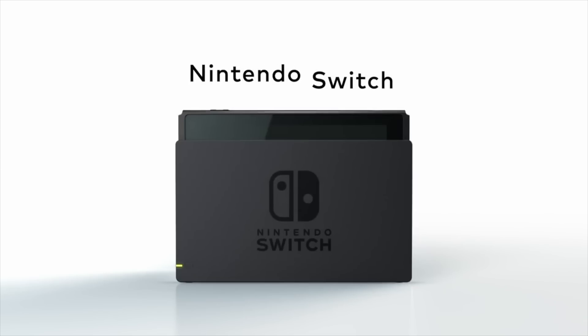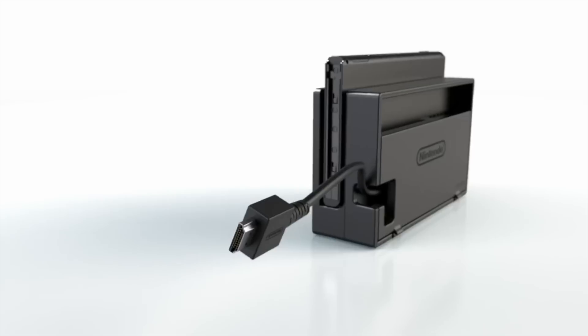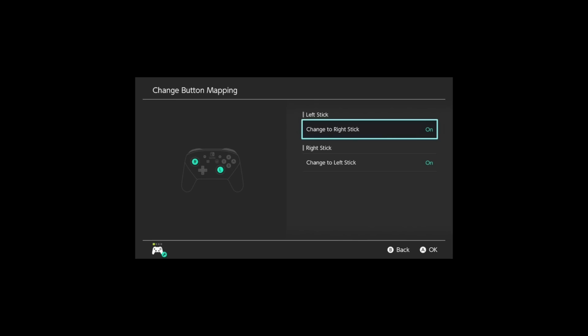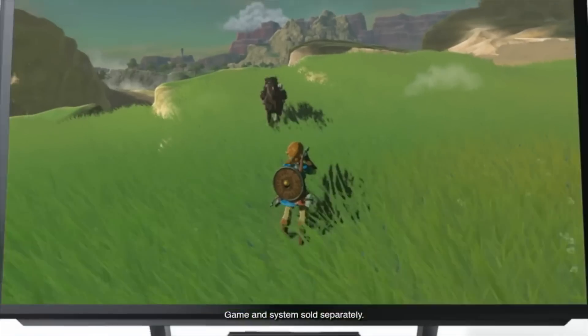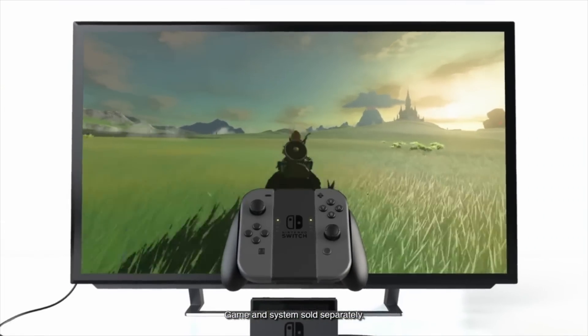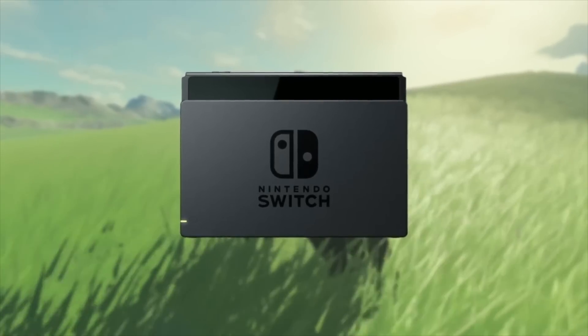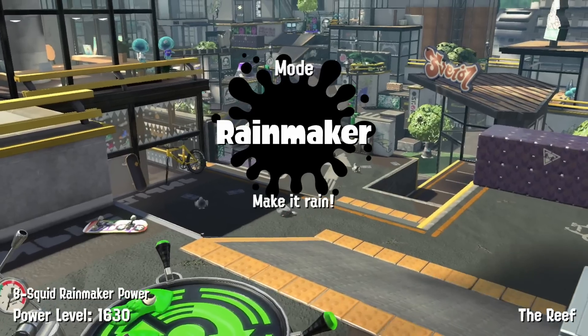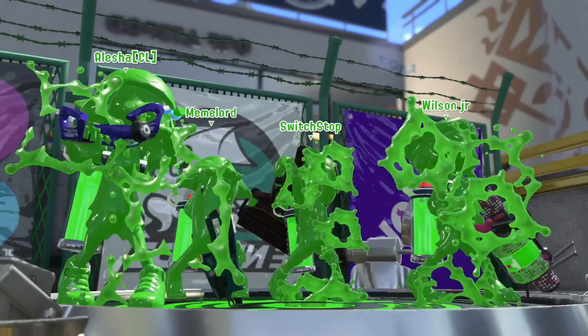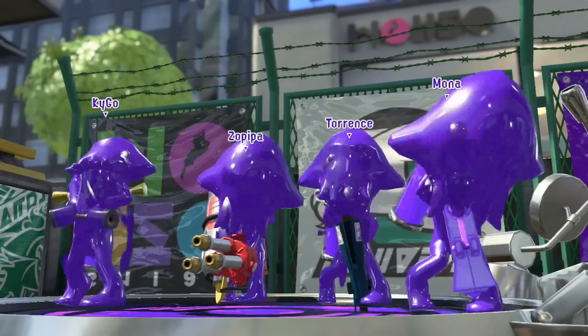We recently got UI version 10.0, and with that we got remappable controller buttons. Now, this doesn't seem like much, because it's really not much, but it is something and it shows promise. Because with past updates, even the big version 9.0 and 8.0, Nintendo has really not added anything. So even though remappable buttons isn't a huge update, it's at least something, and gives us hope that Nintendo hasn't completely abandoned the Nintendo Switch's UI.